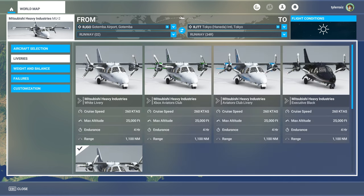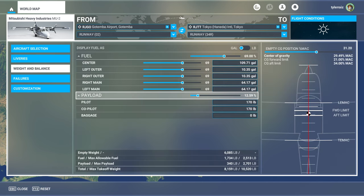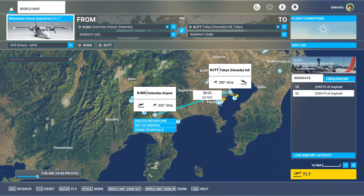We have five liveries, including the Xbox Aviators livery and the Aviators Club livery, so that's not a whole lot. Hopefully we will get some more, and I might try to make one of my own. On weight and balance, I'm not going to carry any baggage so that I can take off.